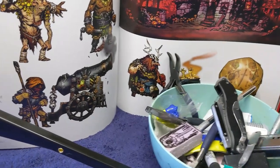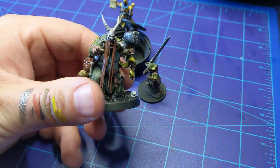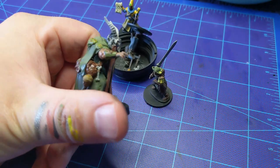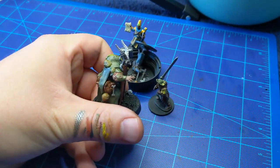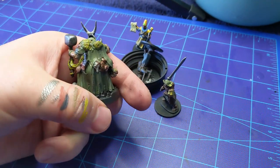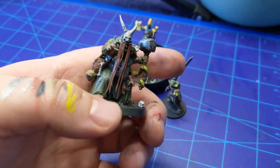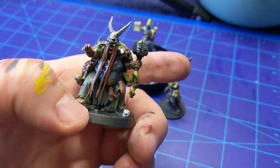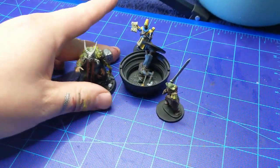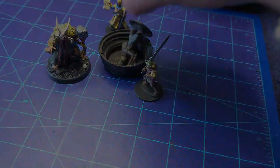Anyway, that was the Hag from Darkest Dungeon. Here's the artwork I was working off, and here's the final product. I think it looks pretty good. Let me know in the comments below how you would run a hag, and what other stuff you'd like to see me steal from video games and convert to the tabletop. Check out my podcast, Two-Headed Game Master - link in the description below. Like and subscribe, and I'll see you next time for another episode of Atomic OSR.